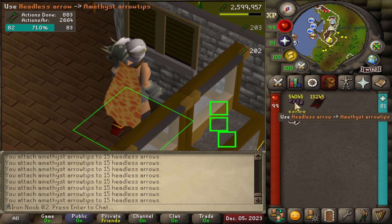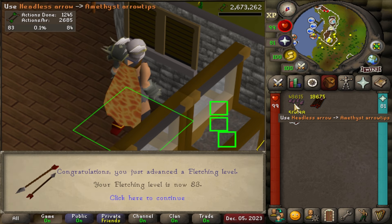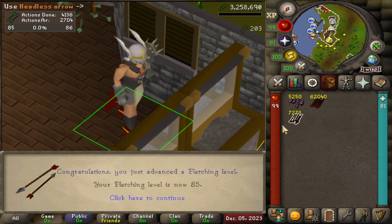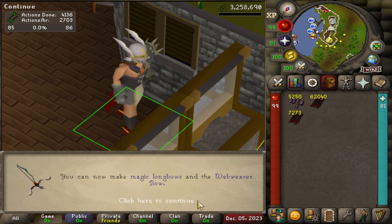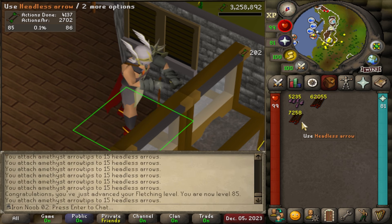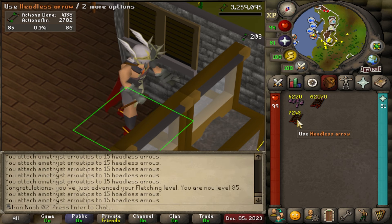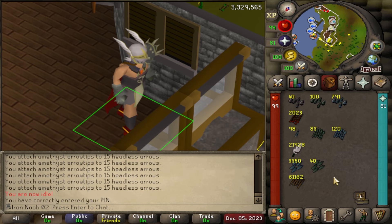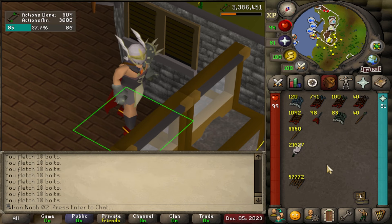Why yes, this window sauce must be made of mahogany. 83 Fletching, 84 Fletching, 85 Fletching. I think this is the last level I'm getting with my amethyst arrows and then I'll move on. I'm gonna use all of my random miscellaneous Fletching items I have and see how much XP that ends up getting. That was 56.9k XP.